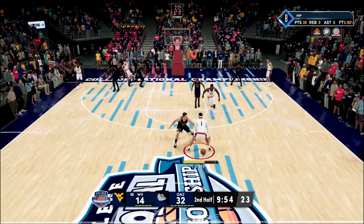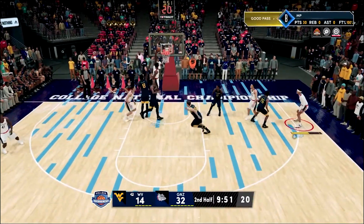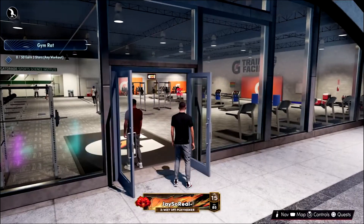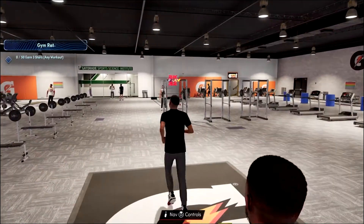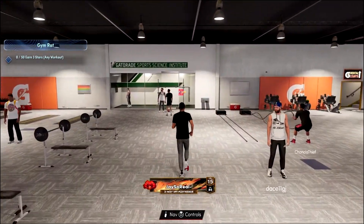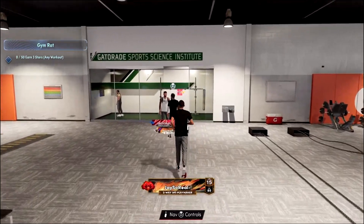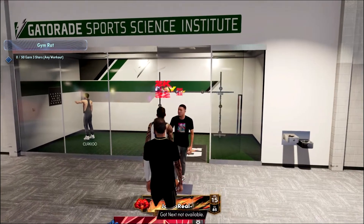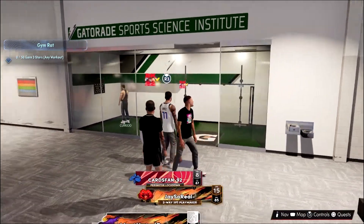Why wouldn't you want this badge? So now look, I'm gonna show y'all how to get this badge in next gen. What you want to do first is go to the training facility. When you get there, you don't want to do any other drills but this one in the back. The reason you want to do this one in the back is because this is the only drill that you can do over and over again.